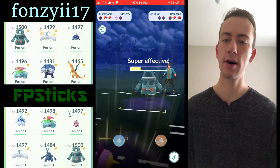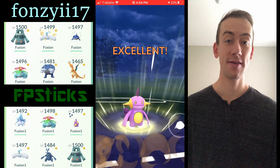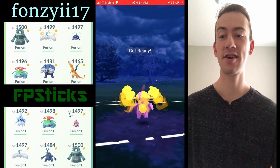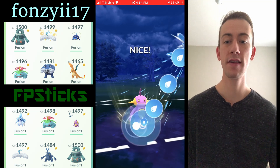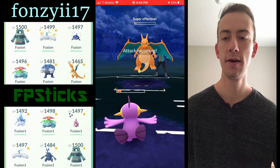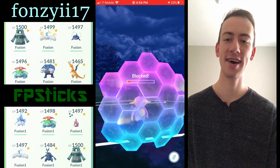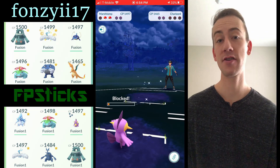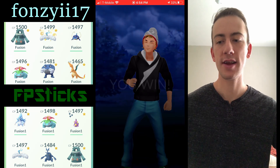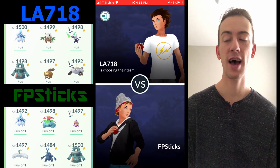I've got my Marshtomp on his Bronzong — going straight Mud Bomb, hitting super effective. It's crazy spammy, another Mud Bomb takes out the Bronzong. I'm up a shield and he's got Charizard in the back, so Marshtomp is going to do even more work. I'm hoping to get two Surfs because one Surf won't take it out. He gets to Dragon Claw — I commit a shield — and my Mud Shot actually fainted him down. Mud Shot doesn't do much damage, but the energy generation is absolutely amazing.